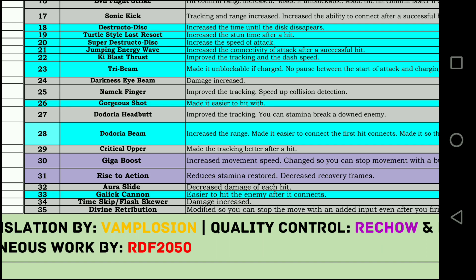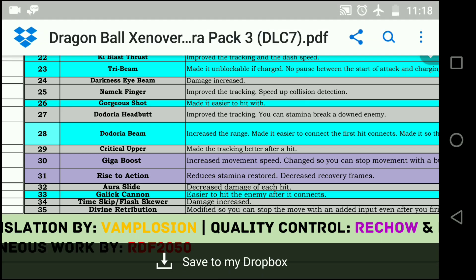Time Skip Flash Skewer — damage increased. I've tested this. It doesn't really increase the damage that much on a character with no stats in Strike Supers, but I've seen another channel — The Phoenix's channel — test it out with stats invested, and it did do a lot more damage. That's the first page, my boys. We gotta check out the second one.